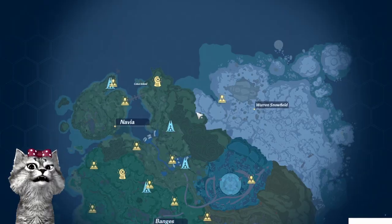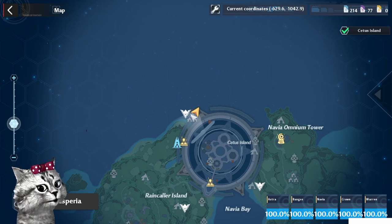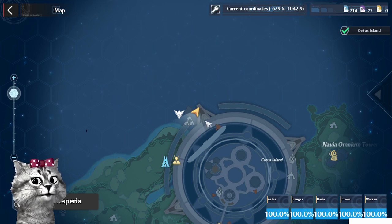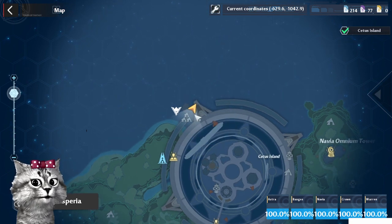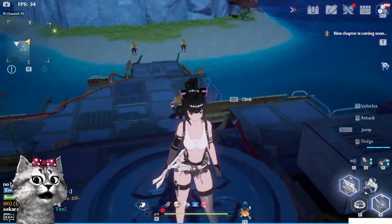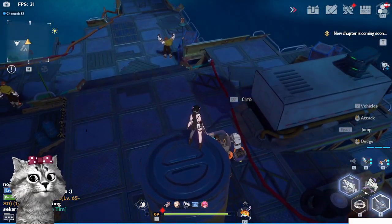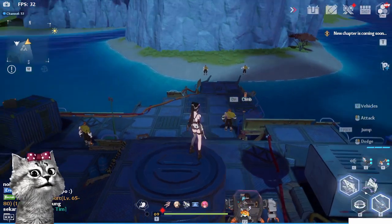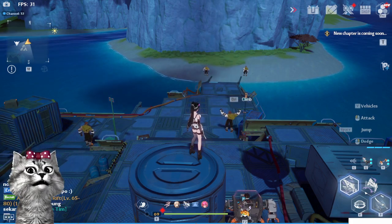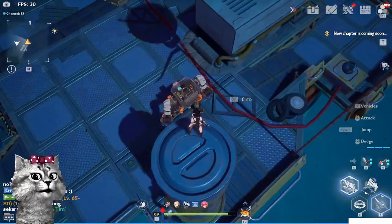I'm gonna show you guys a quick tour on the map. So you start here — just basically mark your map in this particular location, just right above Cedar's Island. Here's our first target. I'm gonna show you like two rounds and how I do it.